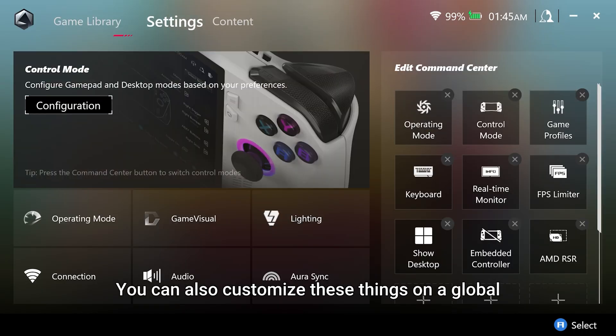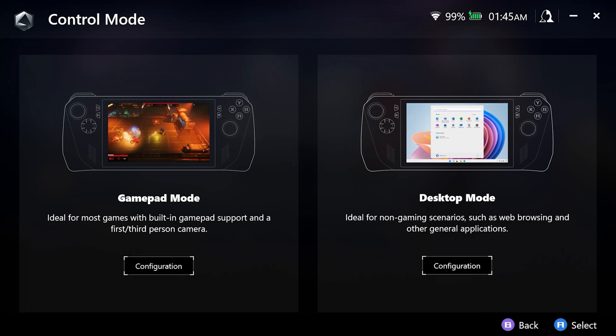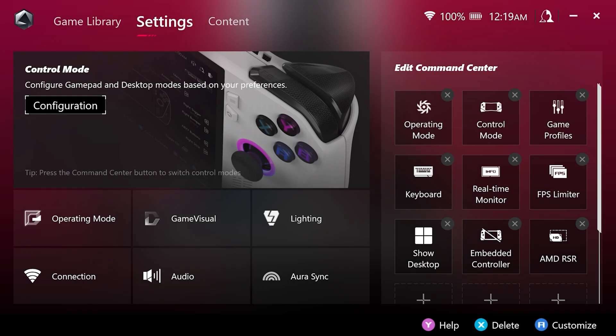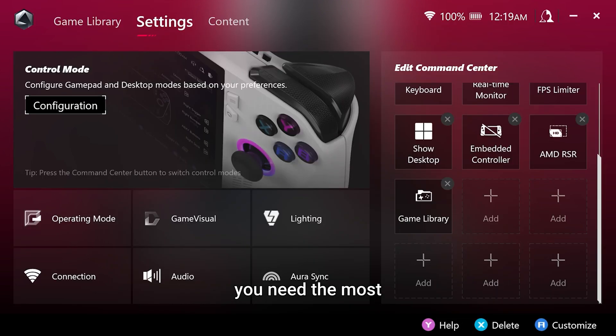You can also customize these settings on a global level by going to Armory Crate settings and clicking the Control Mode configuration. The Command Center is fully customizable, allowing you quick access to the settings you need the most.